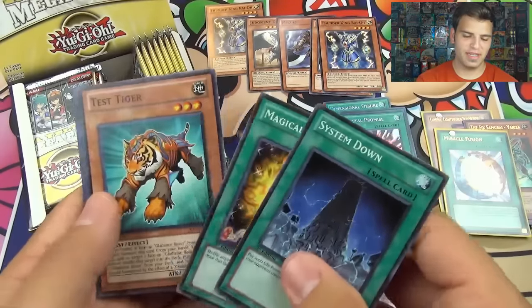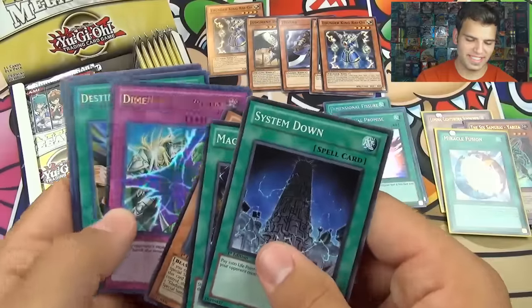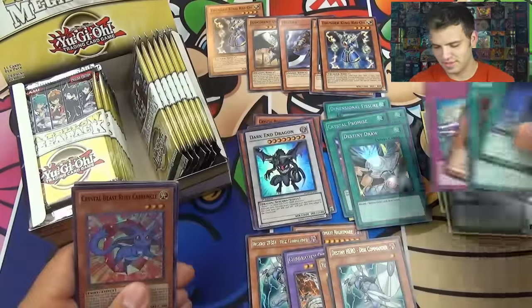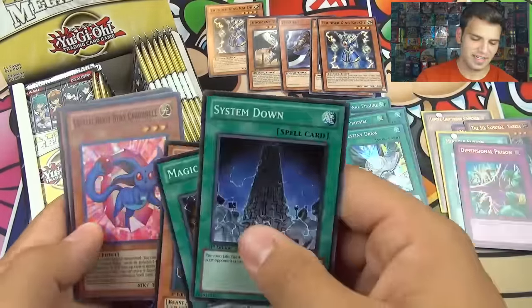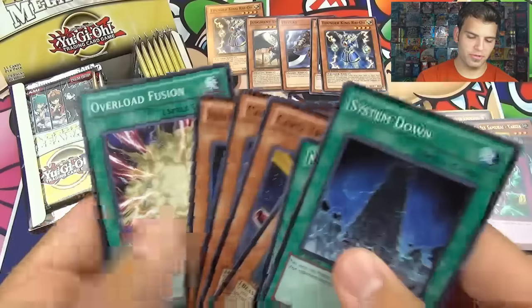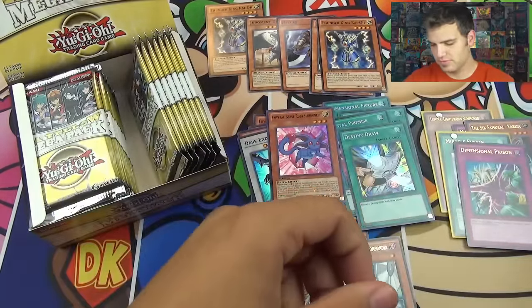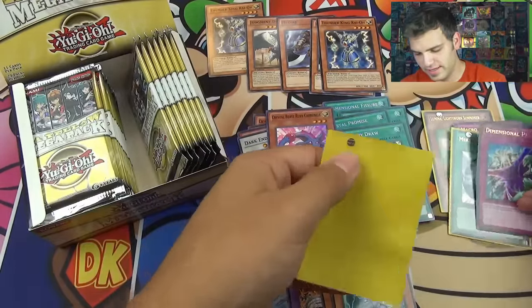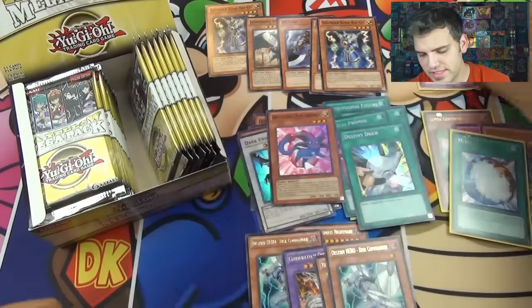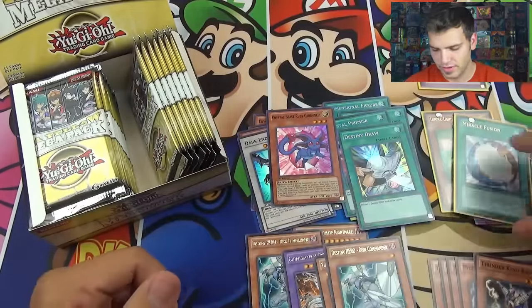System Down. Magical Mallet. Test Tiger. Disc Commander again. Dimensional Prison — oh baby! Destiny Draw too — wow, both of those are freaking sweet. Carbuncle. Card Trooper, Card Ejector, Diamond Dude, and Overload Fusion. We'll sleeve both of those up. I think when this set came out, Dimensional Prison was probably the more sought-after card in the set.